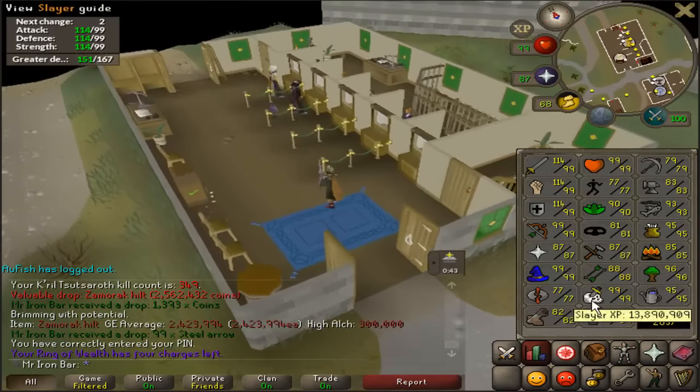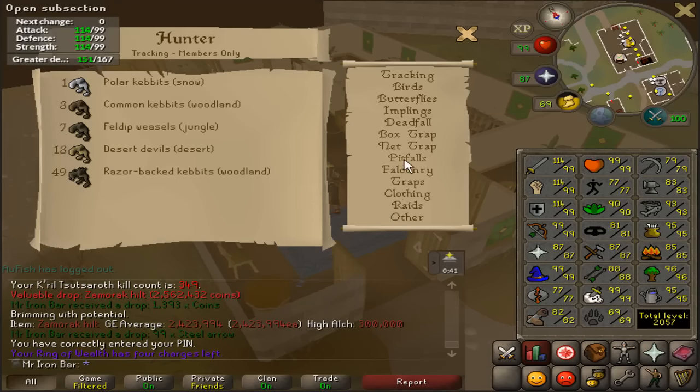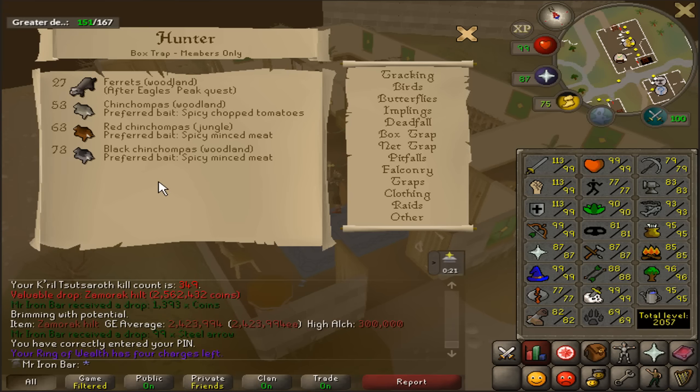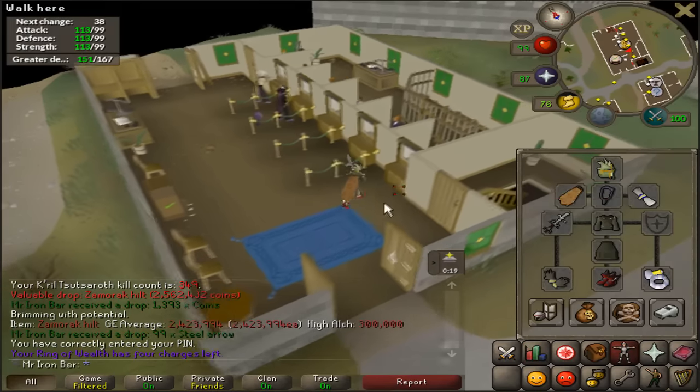I'm definitely going to have to start working on 73 Hunter, because at 73 Hunter I can hunt the Black Chinchompas. Now that I have the Hilt, the only thing I still need from Zamorak is the Steam Staff, which isn't that important. I think I'll start working on the Armadyl grind as soon as I get the next Armadyl task or as soon as I get 73 Hunter. Armadyl is definitely coming up soon.